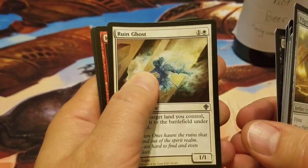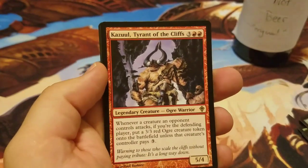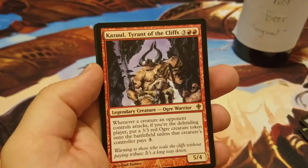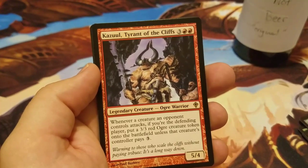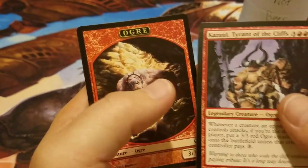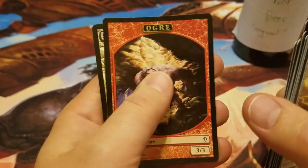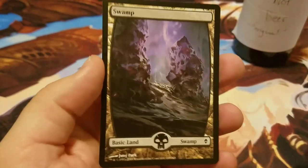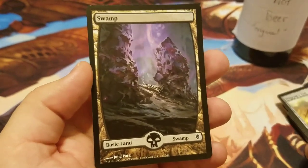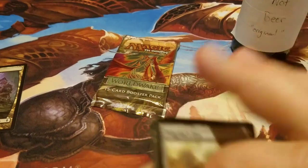Oh, is that a foil back there? Oh please be... Cazool — let's see what Cazool is worth. 88 cents. Oh, it's a land I think. Yep — Full Art Swamp. These Full Art Swamps are pretty cool, and that's from Zendikar. Always worth like a buck or two.